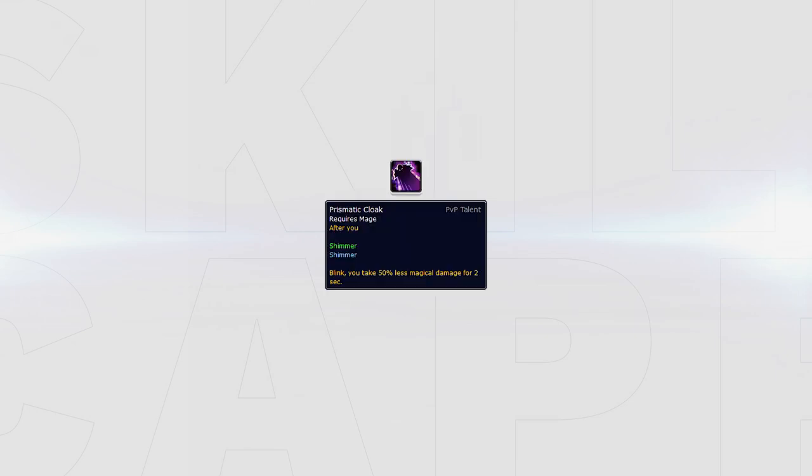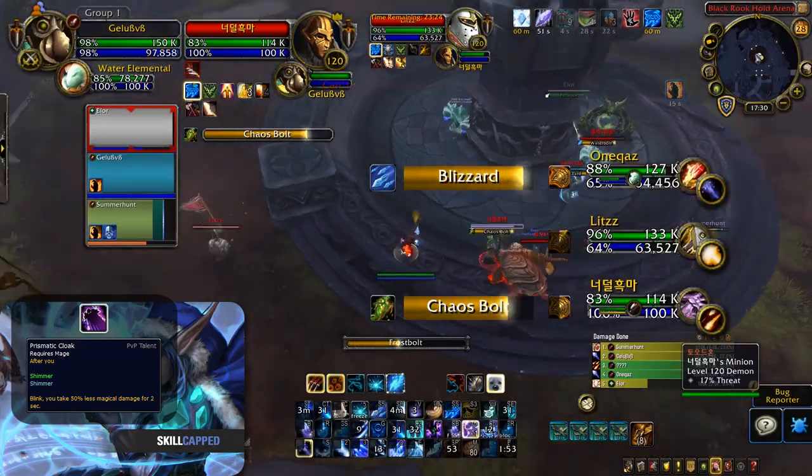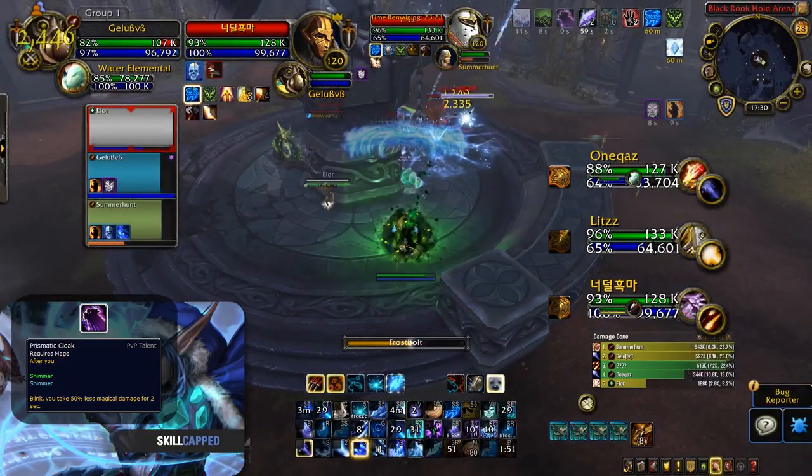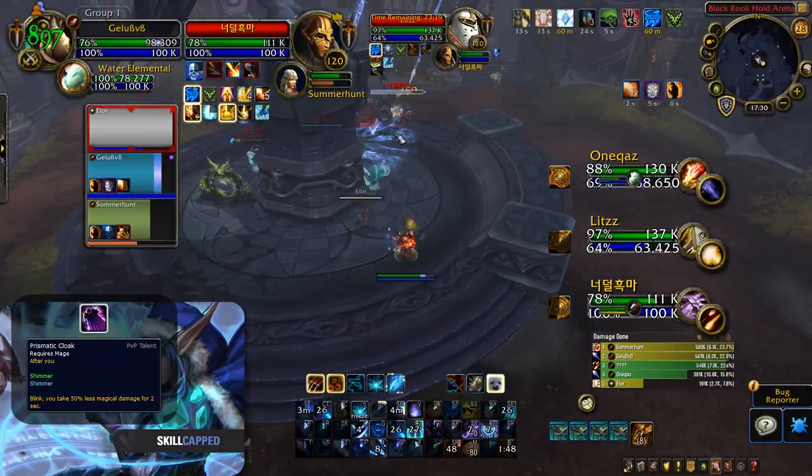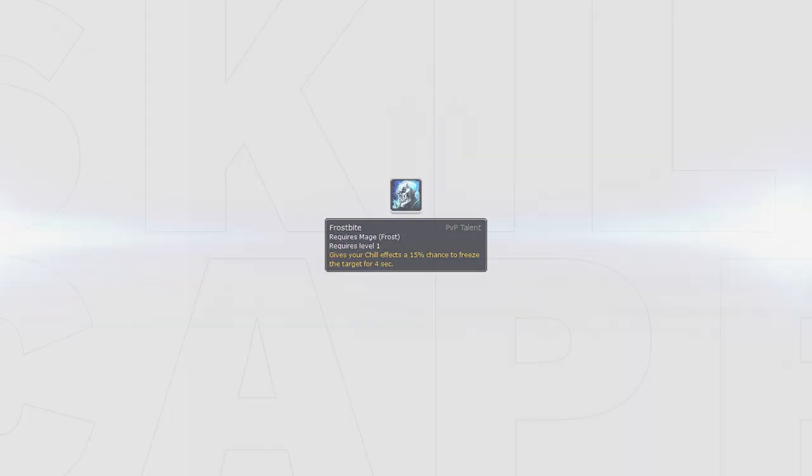Prismatic Cloak is still a good talent. However, due to the nature of the game currently, it is not a must-have due to the low amount of burst damage casters have. It is often not necessary unless facing a Destruction Warlock or a God Comp playing Glacial Spike. Frostbite is another strong optional talent, great for getting Shatters off your Orb and Comet Storm and makes it easier to kite melees. However, due to mainly running pets now, the novas will often be DR'd and aren't needed to kite since Frigid Winds is currently so powerful.